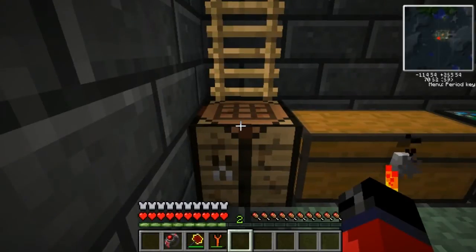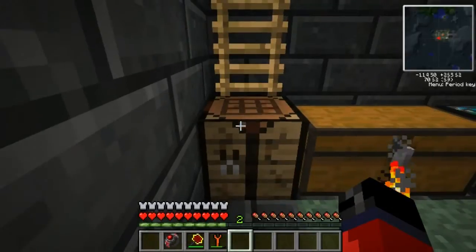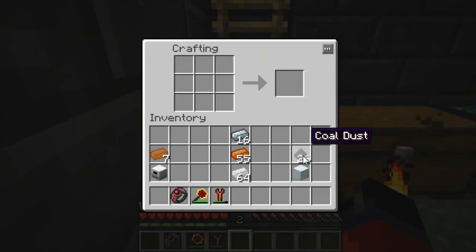I'll get the materials together to make the induction furnace and I'll be right back with you. So I'm back — I actually forgot we're going to have to make another advanced machine block. We do this by placing ground coal dust into the crafting grid like so. This will give us carbon fiber, then we'll place it in the crafting grid like so to get raw carbon mesh.